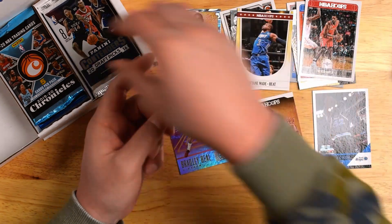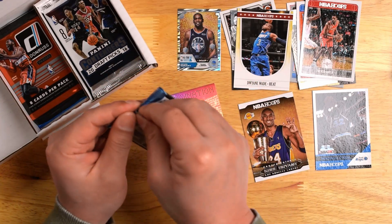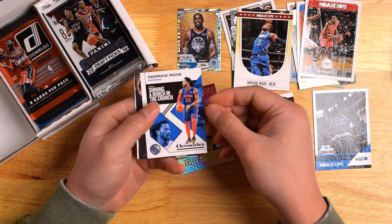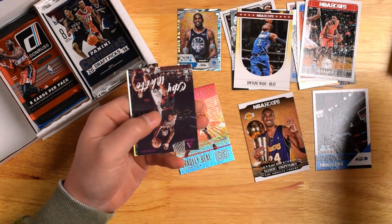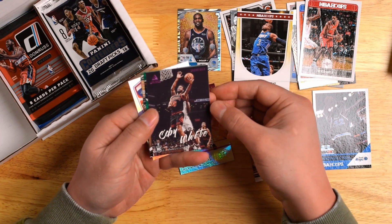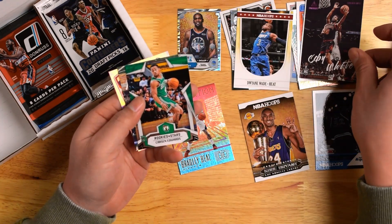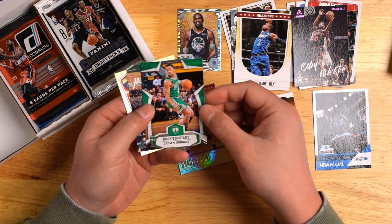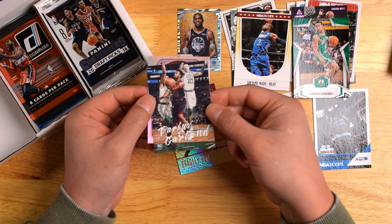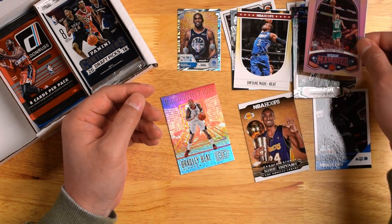Up next, we got 2019-2020 Panini Chronicles. We start off with D-Rose — just got traded, I believe. Coby White — kinda looks purple, maybe pink — it's a parallel though. A Carson Edwards rookie and stars. Darius Garland Luminance rookie, and Tremont Waters Marquee rookie card. That's pretty cool.